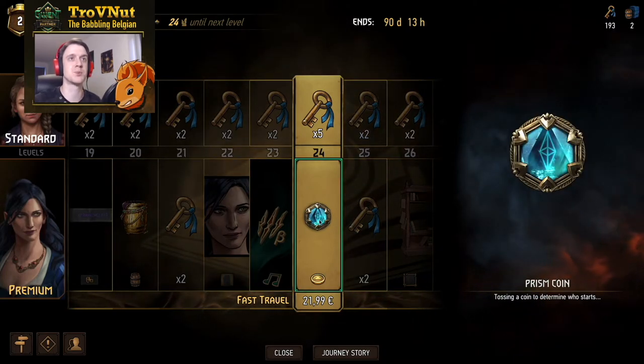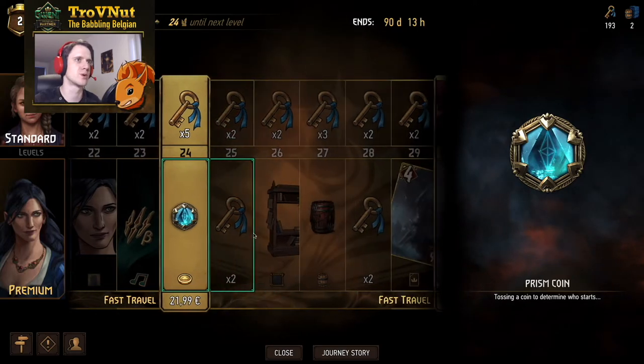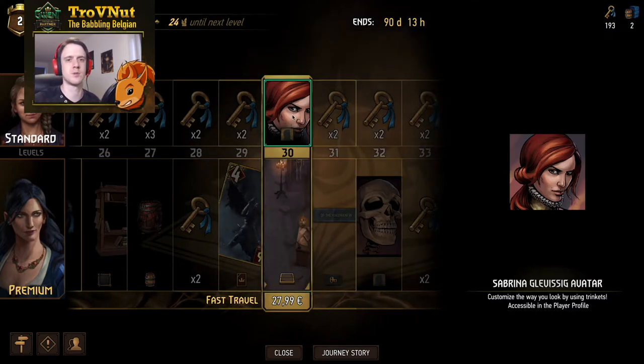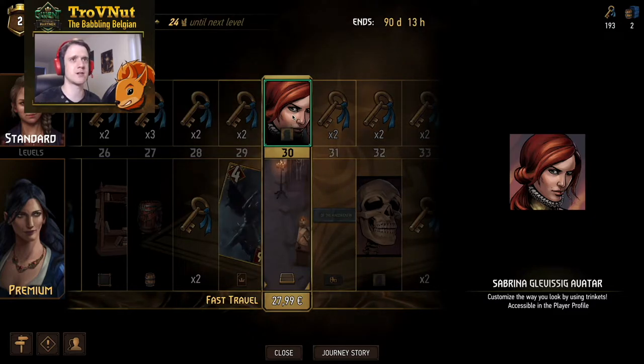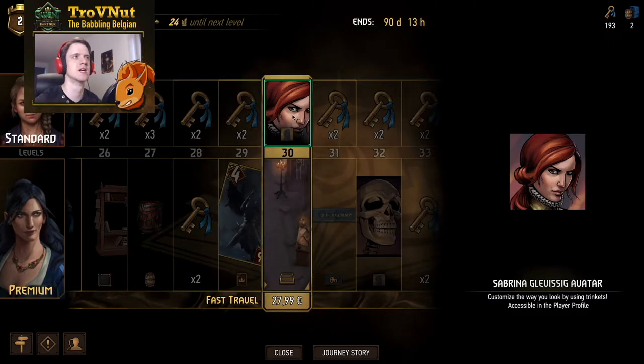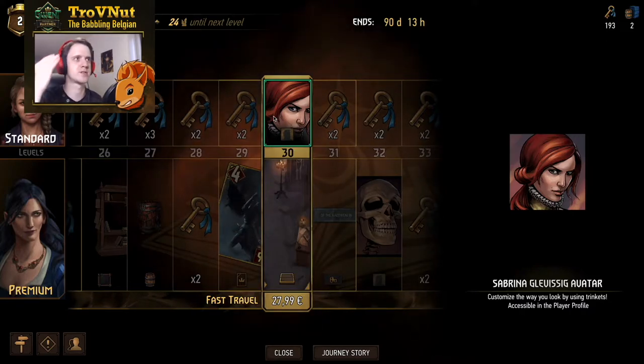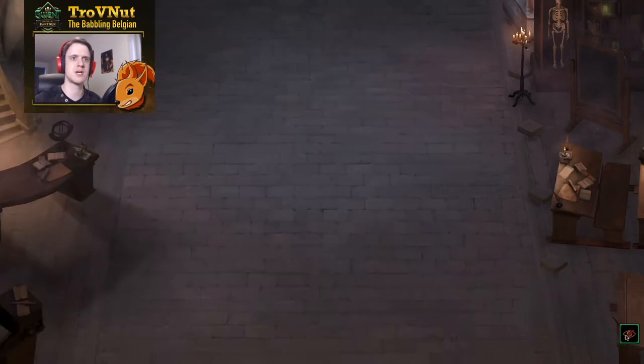Now we have the first coin skin — the Prism Coin, looking pretty snazzy with that golden border. Skipping ahead, we get Sabrina Glevissig as an avatar as well — definitely one of the mages you might recognize from not one but two Gwent cards. One is Sabrina's Inferno where she rains down hell on her enemies, and the other is where she's burned alive at the stake where you put her on your opponent's row and she wipes the floor with them. We also get our third game board — the Classroom board, which gives me a very Harry Potter feel with pixies flying around and cool little details all over the place.